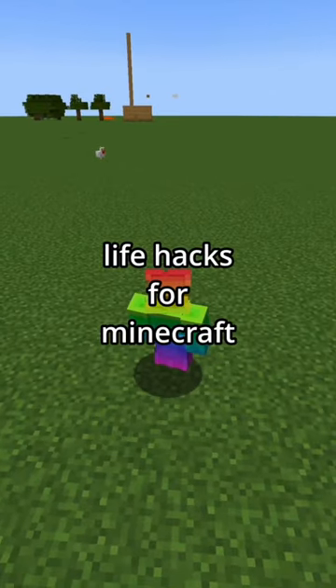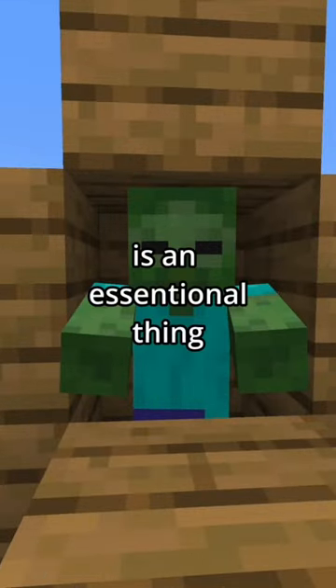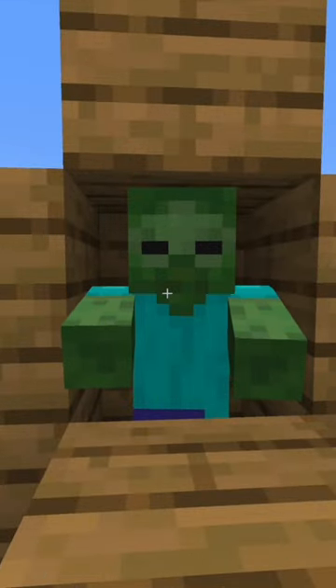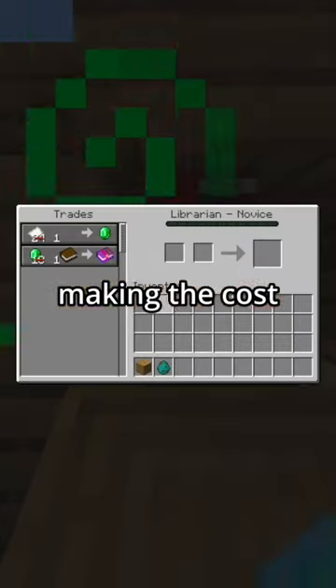Life hacks for Minecraft. For a trading hall, a zombie is an essential thing to have because it can zombify the villager, making the cost cheaper.